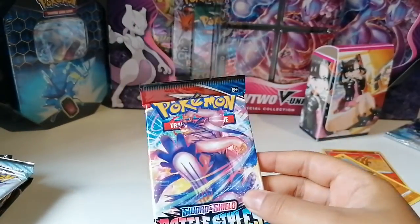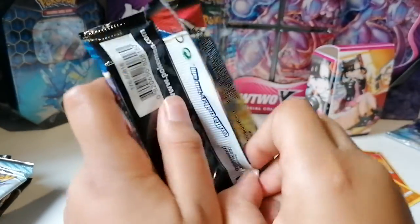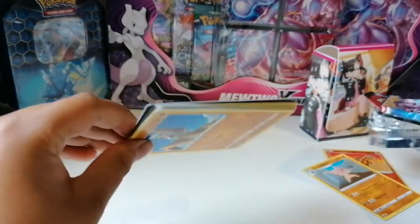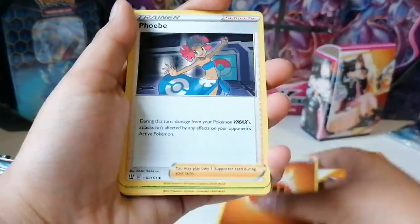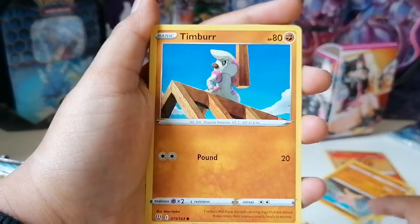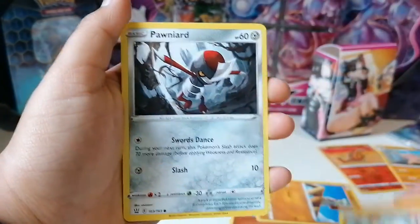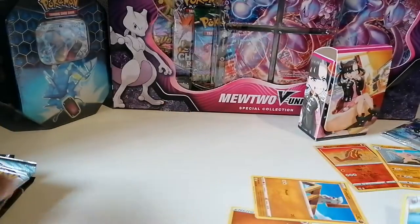Let's get to our second pack of Battle Styles. Leave a comment down below — what is your favorite set so far from the Sword and Shield era? Mine is personally Fusion Strike, maybe Shining Fates, but yeah. Fighting Energy, Froslass, Weeping Bell, we have a Bisharp, Timburr, Chop, Boltund, Sizzlipede, Mankey, Ponyta, Gligar, and Zoroark hiding a Liepard. Very nice.